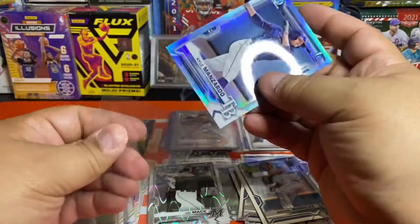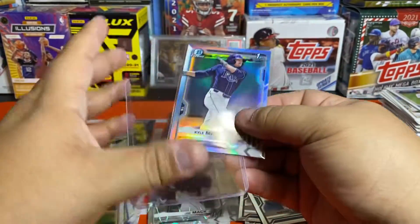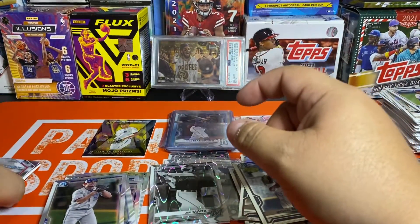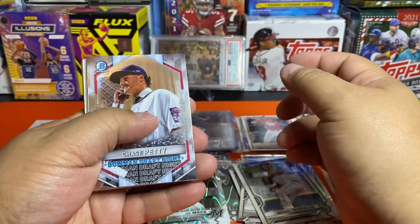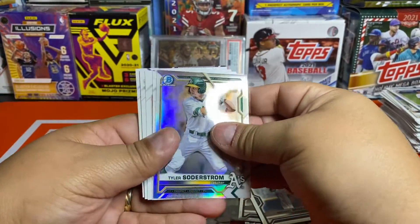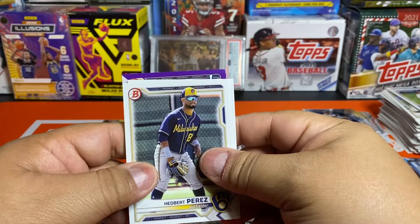I totally forgot — I was so focused on the five ray waves that I didn't even think about the fact that there's a refractor in every pack, which you don't get with every other product. You can probably get it for 90 bucks and just have a chance to hit one of those — that's pretty darn good. High value, good parallel hunting. Chase Petty on the Bowman Draft Night insert, and our last refractor of the run is Tyler Soderstrom.